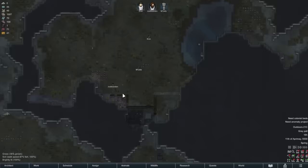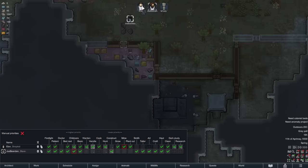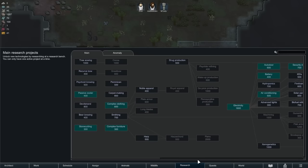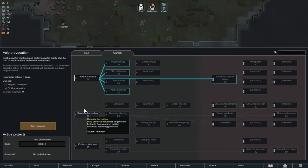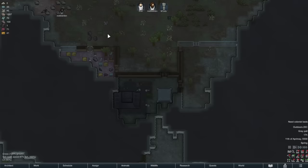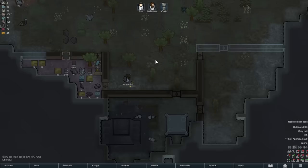I'm going to wait till they're a little bit more set up. We can do anomaly research instead of regular research, which we already have a good amount of. It gets you started off on the right foot. We can do void provocation - this is my preferred starting area because it allows you to just start to call in more of the anomalies, which can be kind of cool and often a little bit scary.